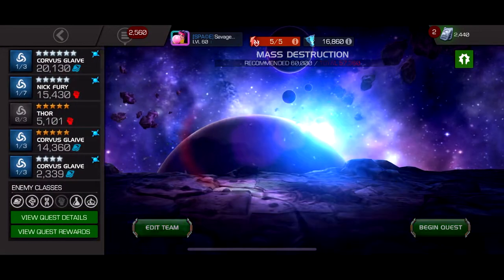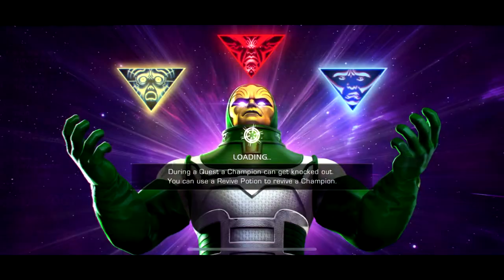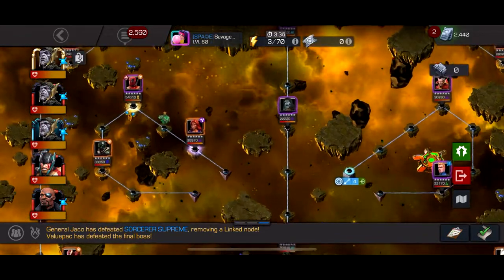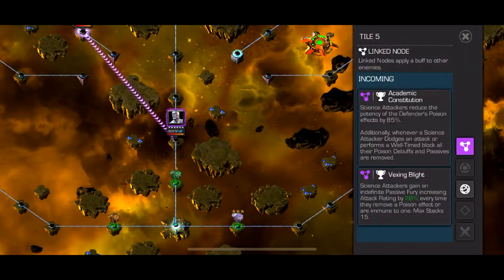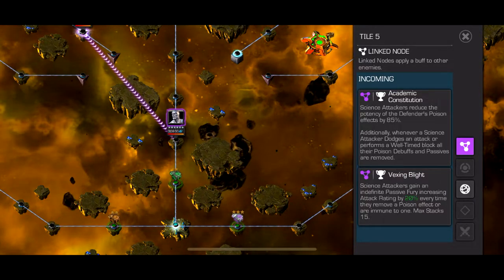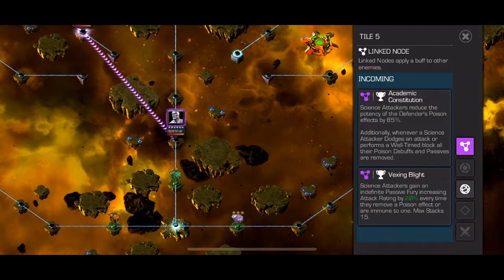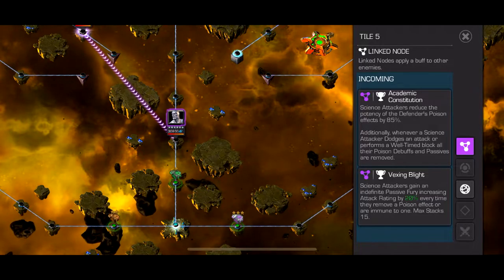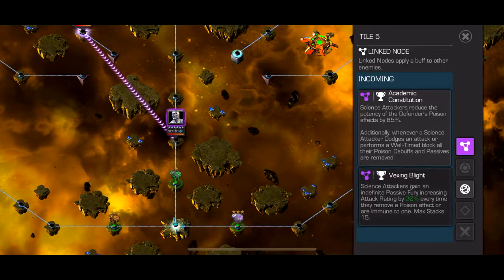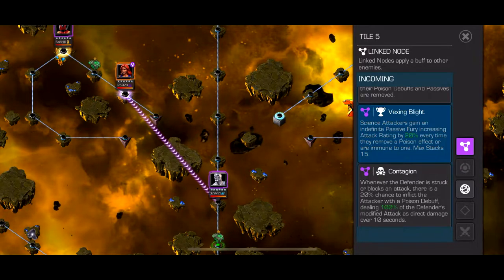So the first quest, the Deadpool one — you'd assume the first quest would be the easiest. Just look at the global. So this is the science global: science attackers reduce the potency of defenders' poison effects by 85%, so poisons basically do no damage. And whenever a science attacker dodges an attack, like dexes or does a parry, all their poison debuffs are removed and they turn into furies with this node. The fury is 20%.